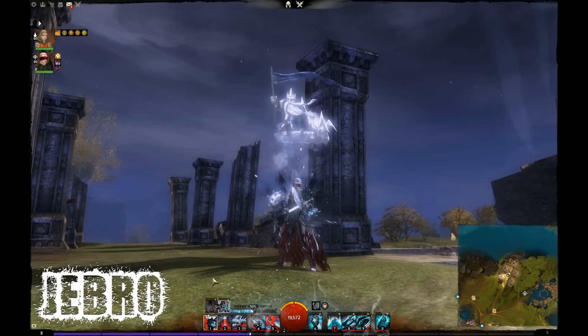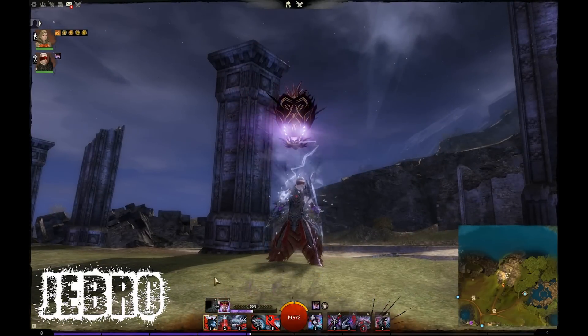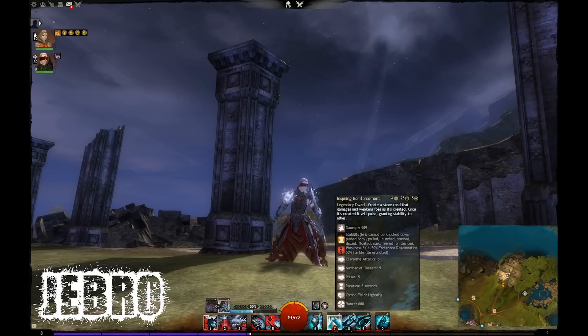This is the build they kind of supplied us with, but I did change it up a bit by putting the ace mace in the main hand and also the axe on the off hand. So the first thing we're going to talk about today is actually going to be the heal.